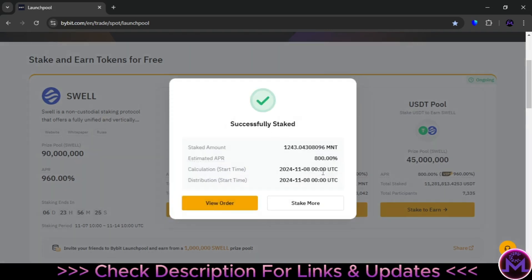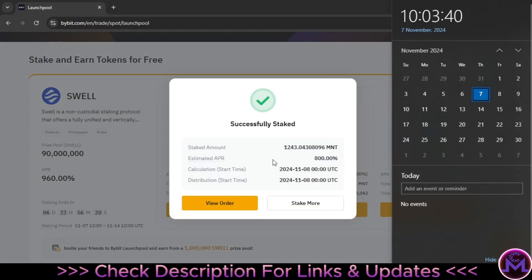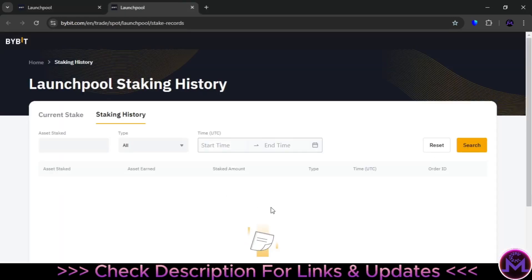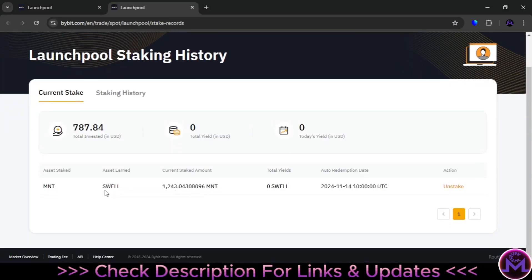I'll hit Max — I have 1,243 MNT. Click Agree and Confirm. The calculation starts at midnight UTC, so depending on when you do this, that's when the calculation begins. Every 24 hours completed, they will distribute yields. After 24 hours from the stake, you start getting yields — six yields total over the staking period, with more yield the more you stake. You can stake more or view your orders here. This is auto-stake, but you can unstake at any time. For example, if you want to sell your MNT, you can unstake, send it back to spot, and sell it. However, if you do unstake, you won't get the yield for that period — you need to wait 24 hours again to start getting yields.